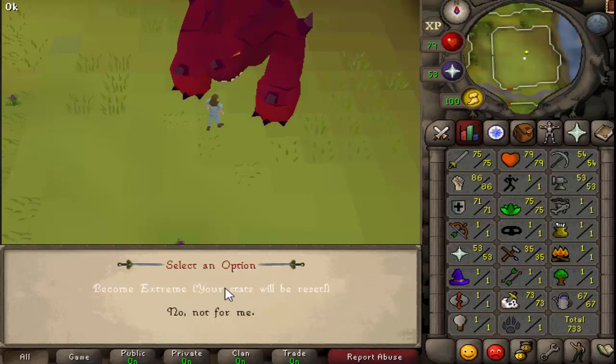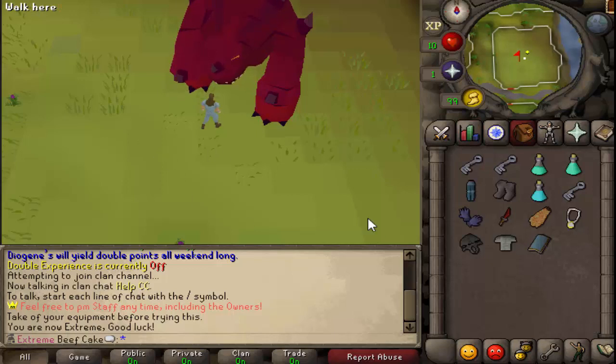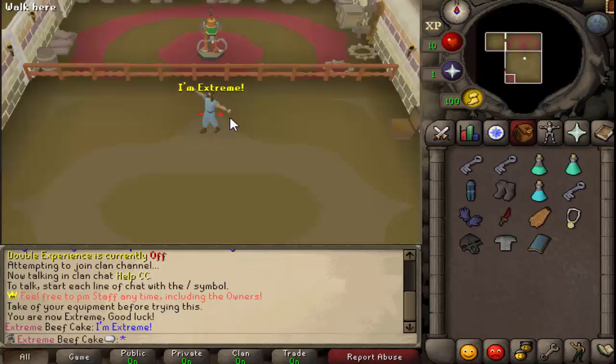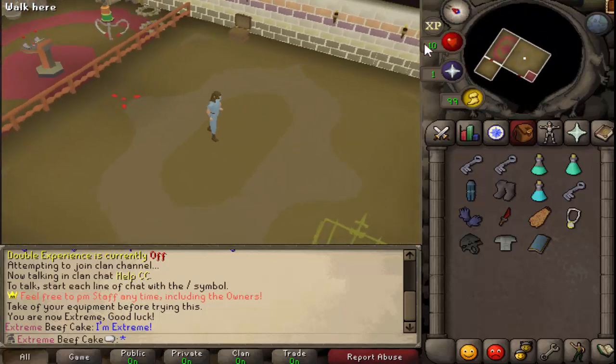You don't have to make a brand new account. It can be your main - I can do this on the owner account. So to get to the zone, just do the extreme command. It registers that you're in extreme now. Like I said, it's really basic, but if you have any suggestions let me know. You are now extreme mode.